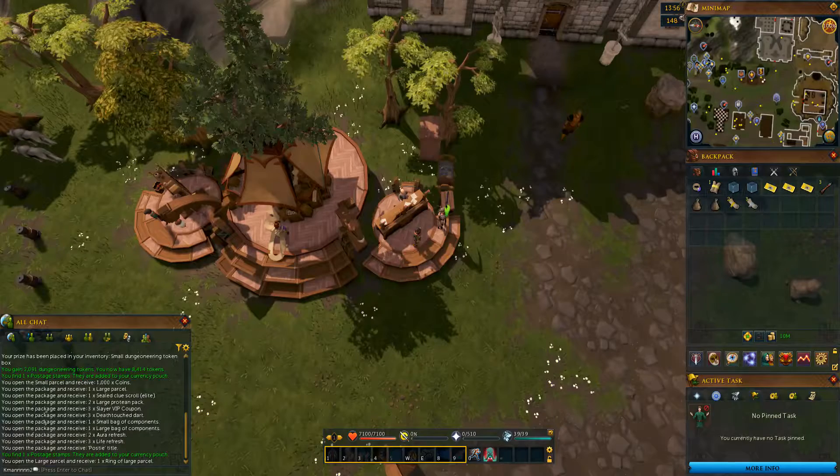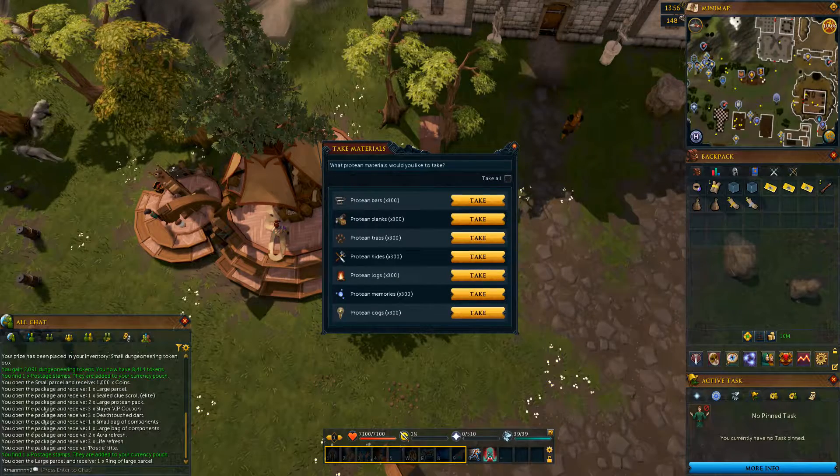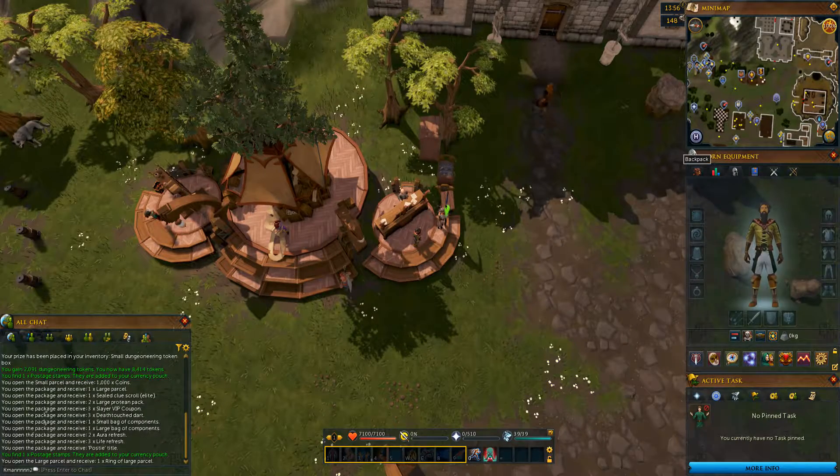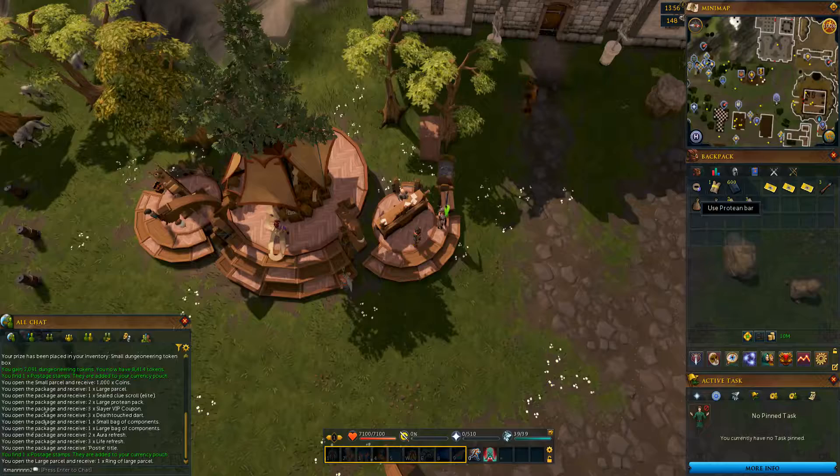There are also Protean Packs — the best Proteans to get are either Bars or Hides. It's really a matter of preference. I personally have a harder time getting Smithing up cheaply. There are a lot of really good, relatively inexpensive crafting options, but pretty much all Smithing, if you want decent XP, costs like a million gold per experience.